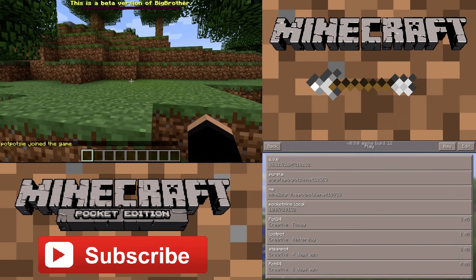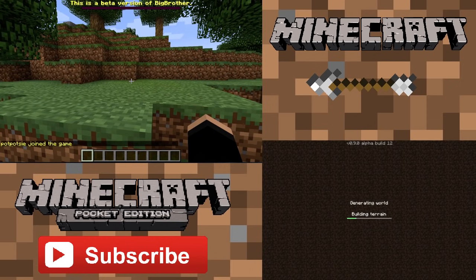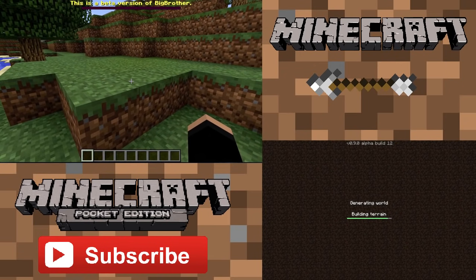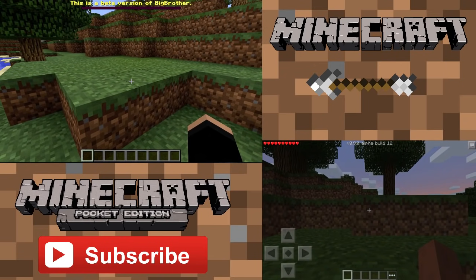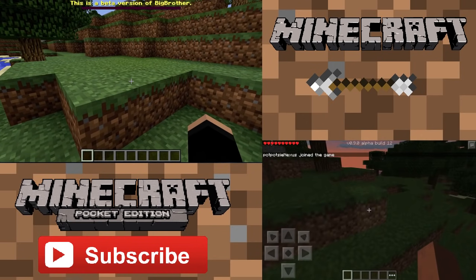Then I'll click play on my tablet. So you can see it says this is a beta version of Big Brother. Big Brother is a plugin that's been developed by ShogHisp — he's the awesome guy who made PocketMine itself. And I'm going to change time to 0, so it should be lighter on the tablet.